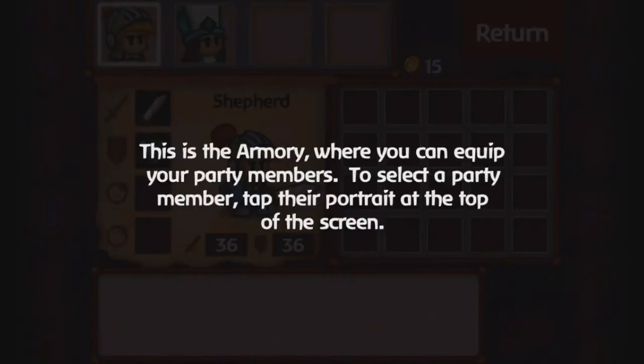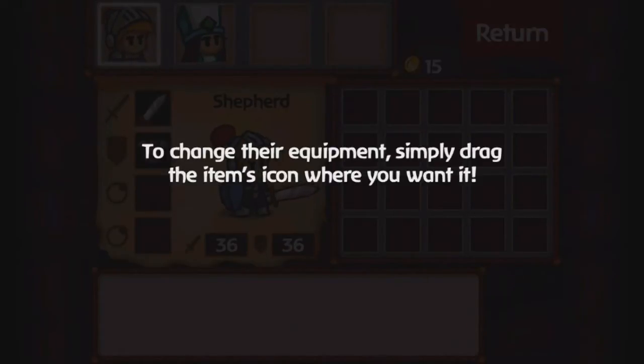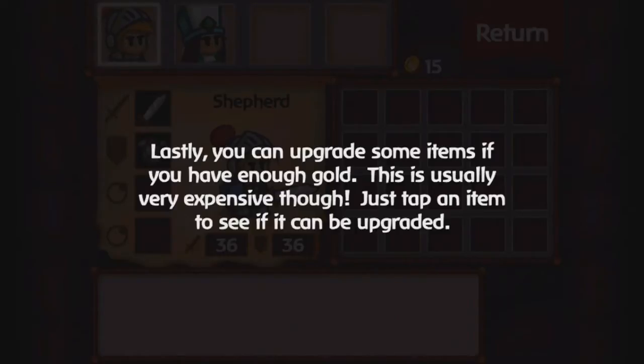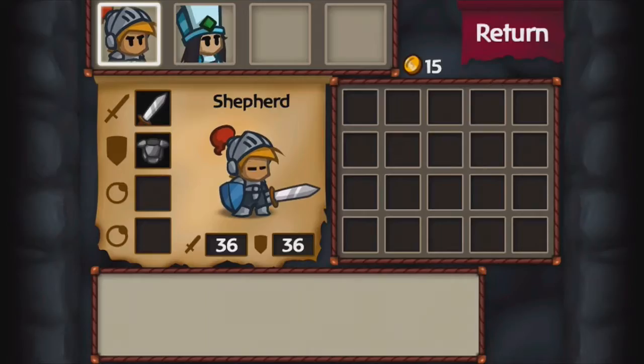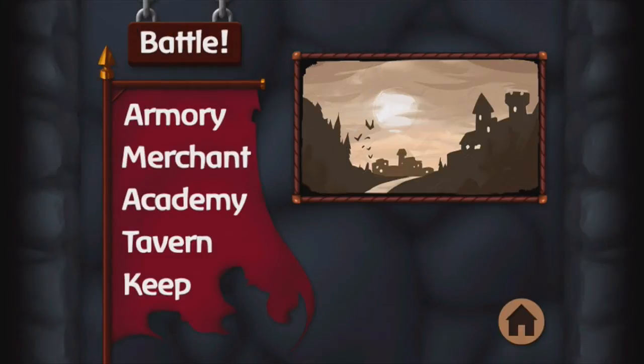It tells us to go to the tavern, but I'm going to go to all of them. The armory is where you can equip stuff to your characters. I'm not reading the tutorial text — if it was story-related I would, but it's not. You can see your stats, attack and defense, and your equipment. All characters have a weapon, armor, and two accessories, but I'll talk more about that later.